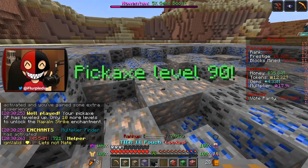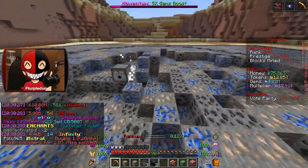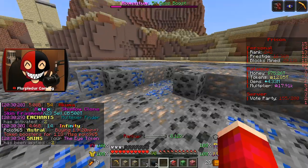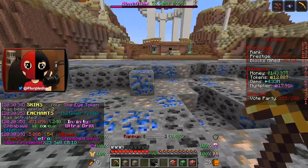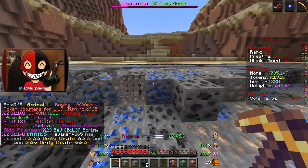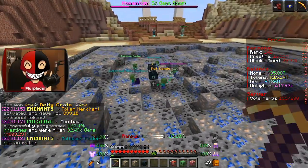Something kind of bothers me that I'm not sure if I'm just missing — there are rarities to skin boxes, and rarities to skins and skin tokens, but it's not very apparent what those rarities are. We're going to go ahead and open up one of these V-kit crates and open the other one in a little bit.